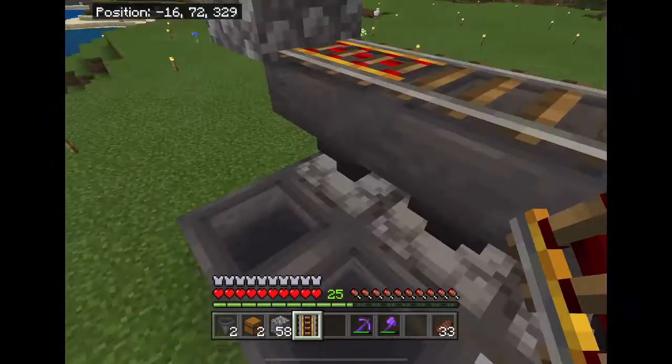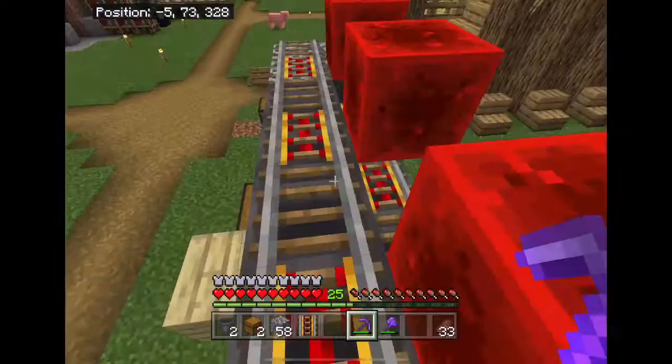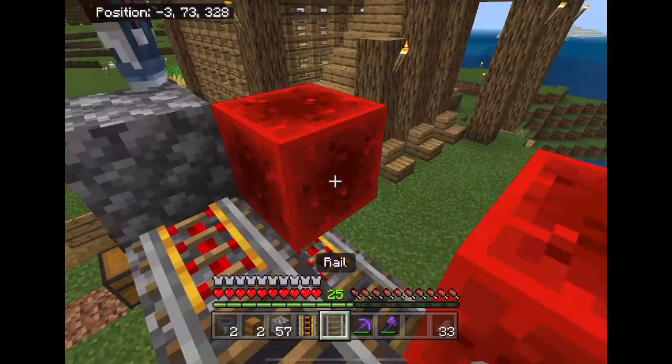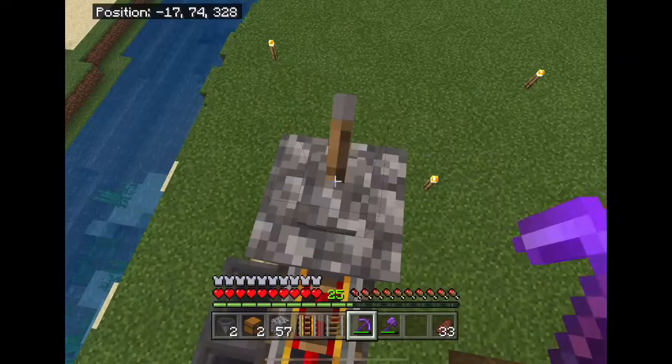We are short on one — wait, never mind. We need a mine on the axis here. I made a mistake and accidentally put a redstone block where it shouldn't be. Hoppers can pull through rails — otherwise this whole thing would not work.